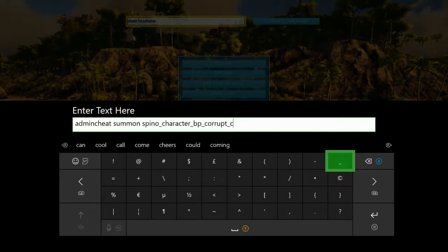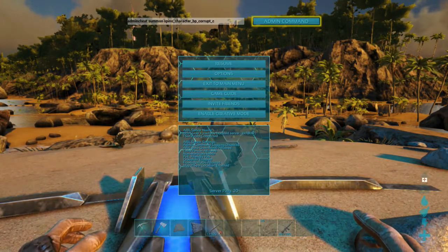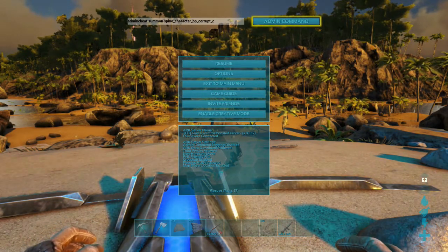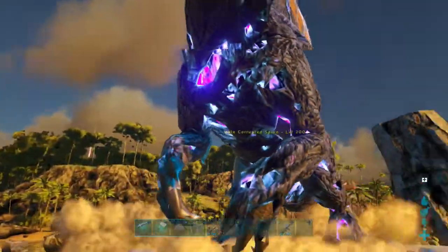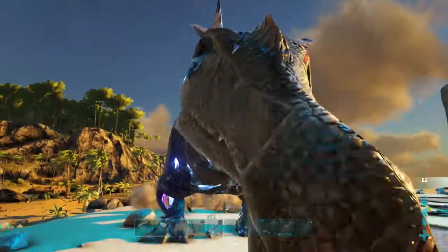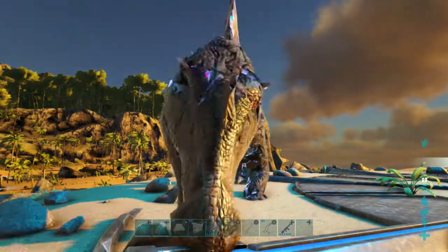This spino will be wild and it will have a random level. If the level you get is too low, just spawn another one — because every single time you spawn it in the level will be different. Press Enter and then Admin Command. And there you have it: a corrupt spino. What level are you? Level 200. I would do this again to get a higher level one, but hey.